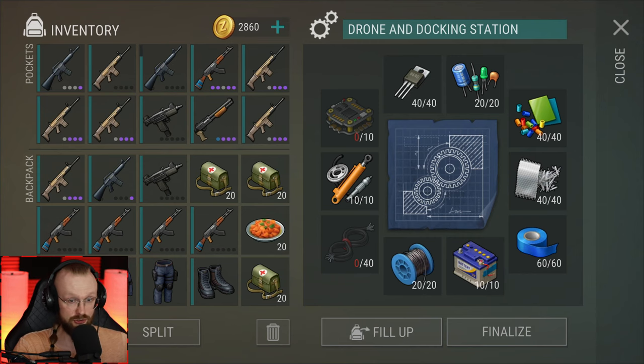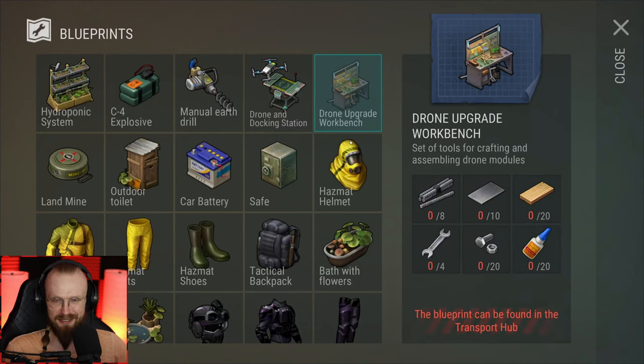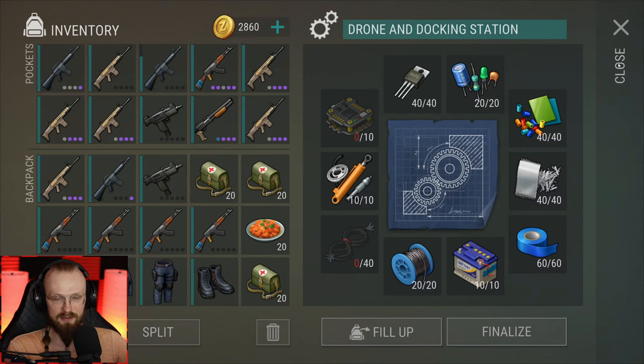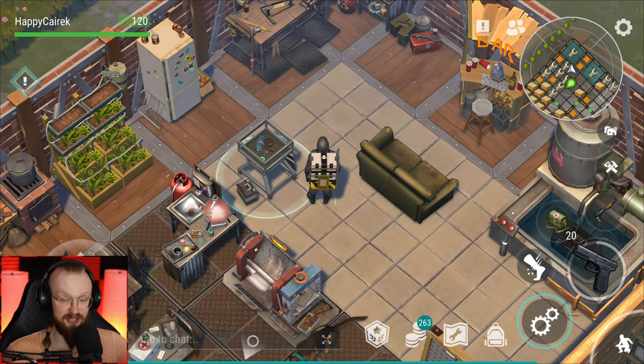We are trying to build this drone and docking station. We've also gotten this drone upgrade workbench — I'm pretty certain it's in the game. Today we're gonna try to assemble at least the drone docking station. All we need is to get some more flight controllers, and we can get those controllers inside the laboratory. Later on, we're gonna unlock that transport hub location and clear it.